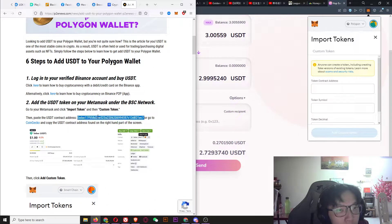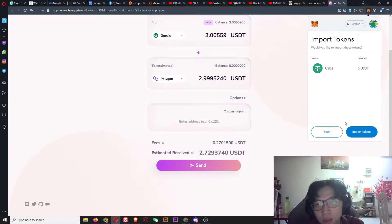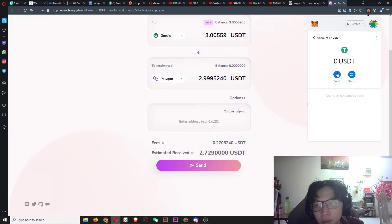Found it — paste the address here, USDT, then click Add Custom Token and Import Token.